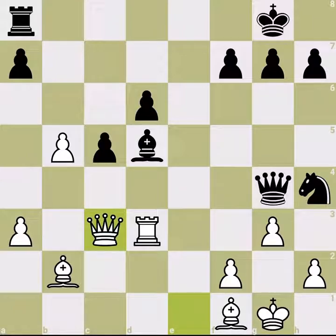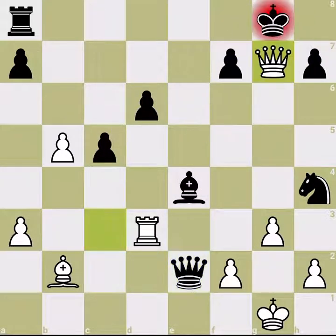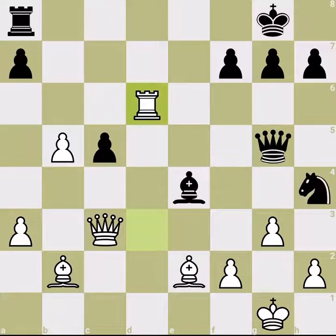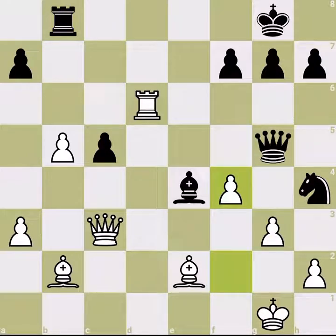White also threatens to win the bishop, so the bishop should move — and black moves with the threat. White says capture my bishop, but of course you cannot capture the bishop — it's just mate. So black moves the queen away, white restricts the queen, and black retreats the bishop. Notice that black cannot wait because soon white will kick the queen away and win. You cannot move the queen anywhere — anywhere you move is mate.